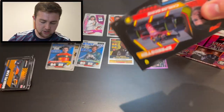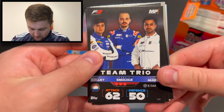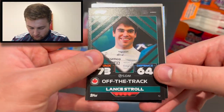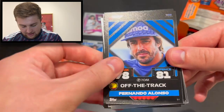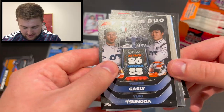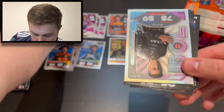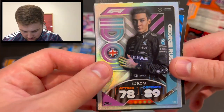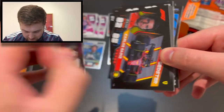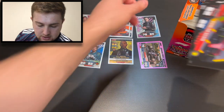Pack five: speedster Carlos Sainz, speedster Zhou Guanyu, team trio for MP Formula 3, off the track Lance Stroll, off the track Fernando Alonso, Nicholas Latifi live action, team duo Pierre Gasly and Yuki Tsunoda, superstar Zhou Guanyu, superstar Fernando Alonso — and we have a lovely idol rainbow foil there for George Russell! That's our first rainbow foil of the day — fantastic stuff.